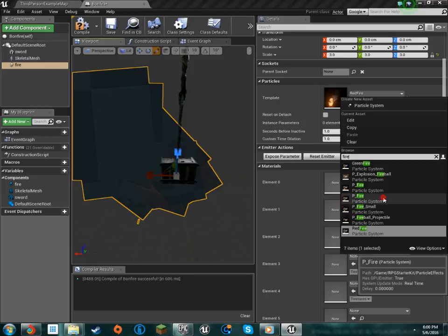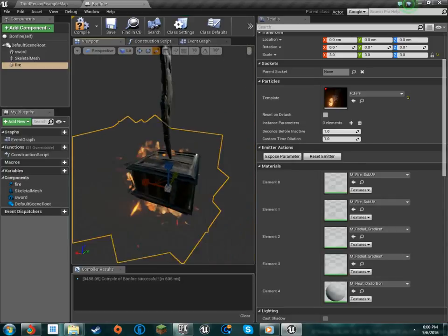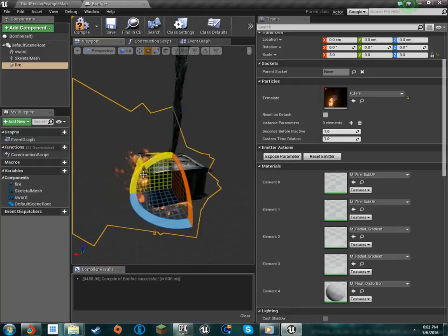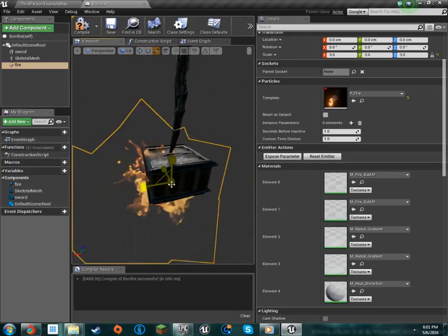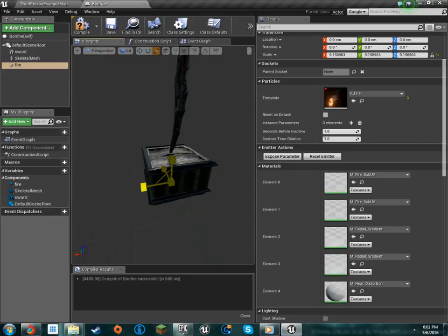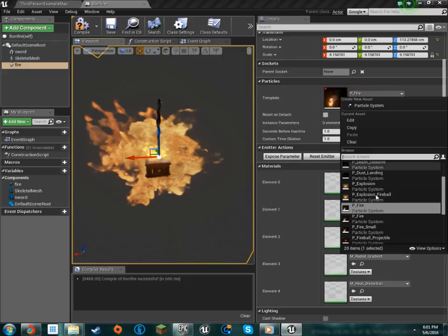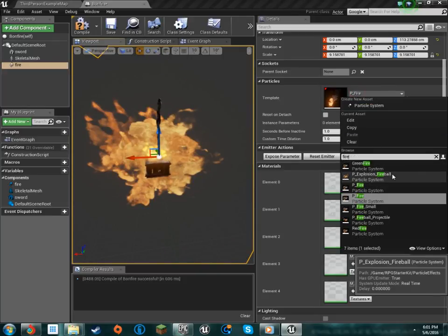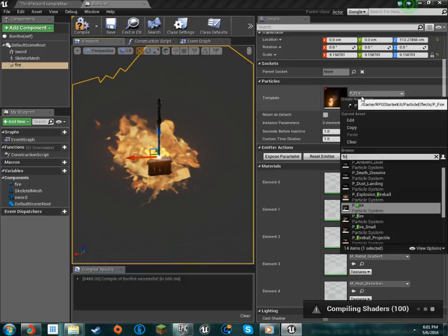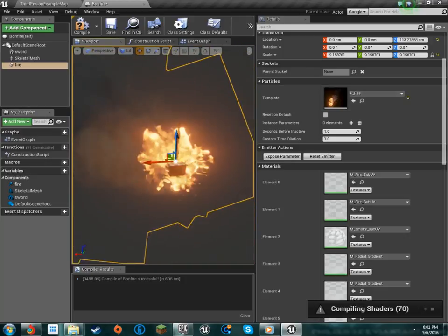Let's just get the fire texture — particle textures. There we go. I love how the color is affected — everything is affected by this, and that's just awesome. Got a nice, beautiful fire. I may do a different one. That's a bit different — I think I like that one better. It's got some smoke and stuff. We're going to do that one.